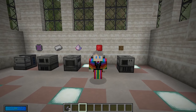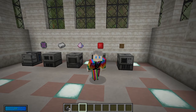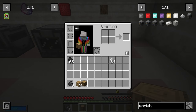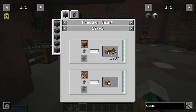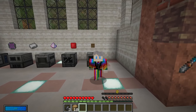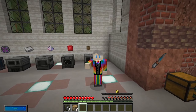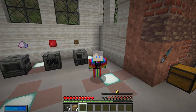The final basic machine is the precision sawmill. Normally turning a log into planks gives you four planks per log, but the precision sawmill gives you six planks. It can also turn bookshelves back into planks and books, and does the same with beds and boats — useful if you need books for enchanting. Overall it's a nice efficiency improvement, though not massively essential for major farms.